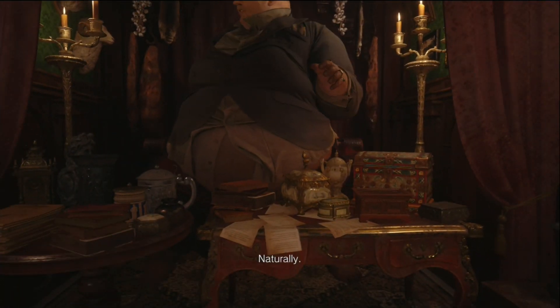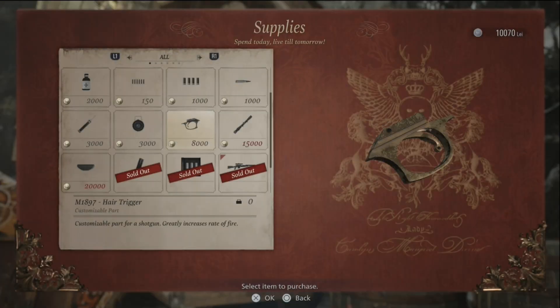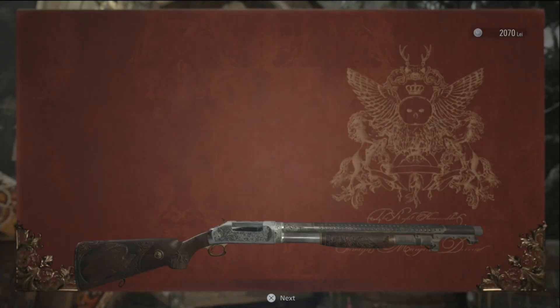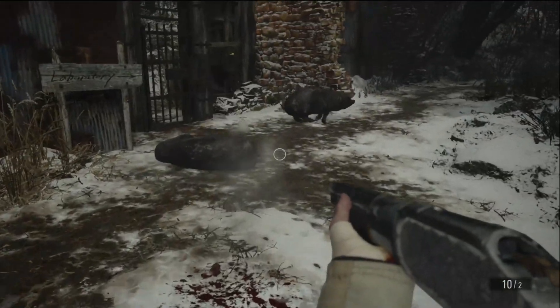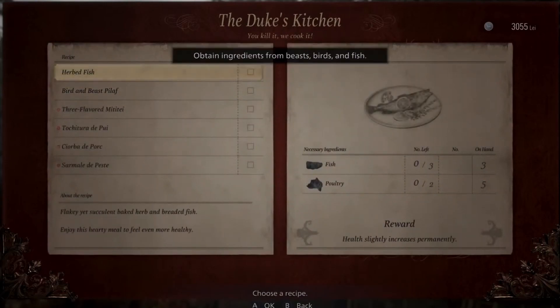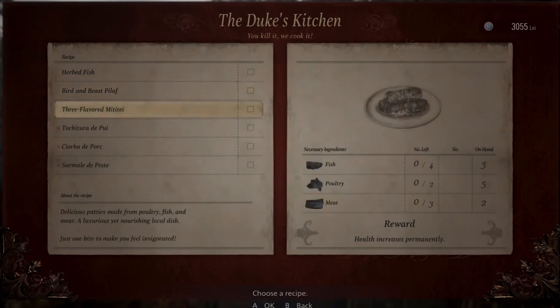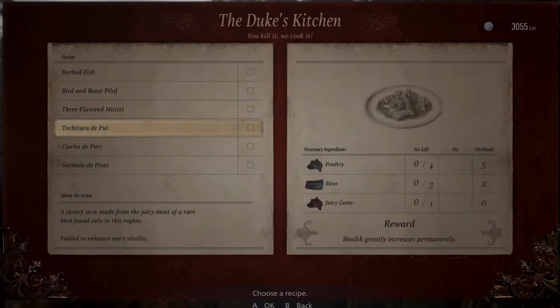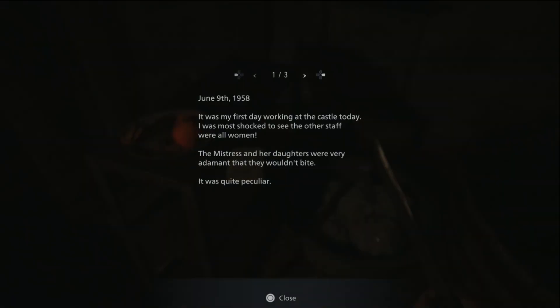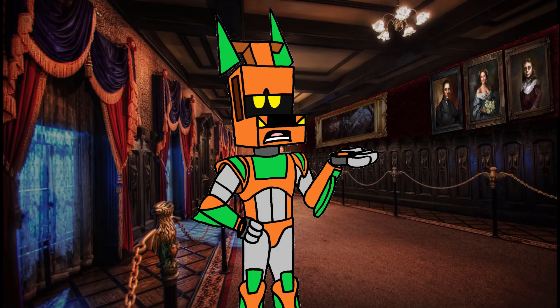Much like in Resident Evil 4, this game has a merchant who you can buy stuff from, upgrade your weapons, and sell stuff in exchange for money. You can also buy gun parts that unlock further upgrade tiers. You can shoot animals to get their meat and bring them back to the Duke, and he'll make you dishes that give you boosts like speed boosts and less damage taken when guarding. There are also documents you can find throughout the levels that give you background information on the characters, and you can reread them at any time by opening the journal.